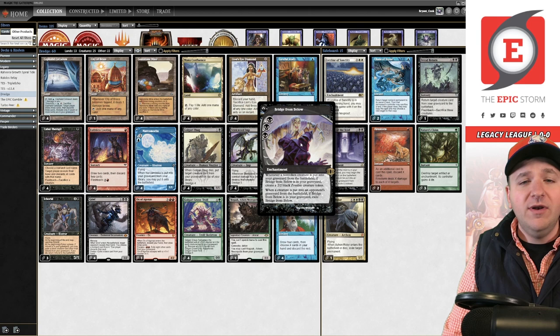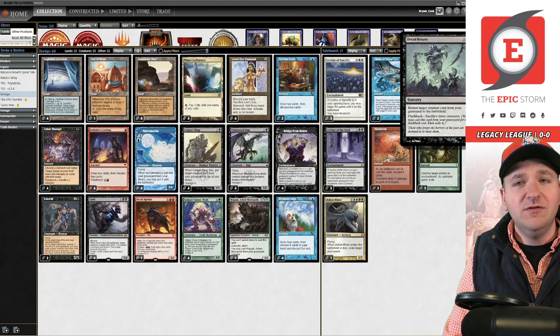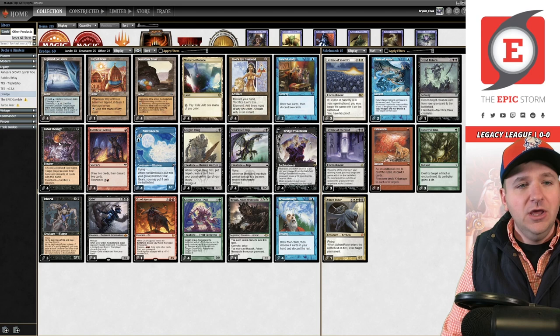One of the primary engines is Bridge from Below — an enchantment that only works in your graveyard. Whenever you sacrifice a creature, you create a 2/2 Zombie. We play free sacrifice effects like Cabal Therapy, and from the sideboard Dread Return to sacrifice creatures and make Zombies. From there we can cast Hogaak or Rotting Regisaur from the graveyard, then discard our opponent's hand with Cabal Therapy.